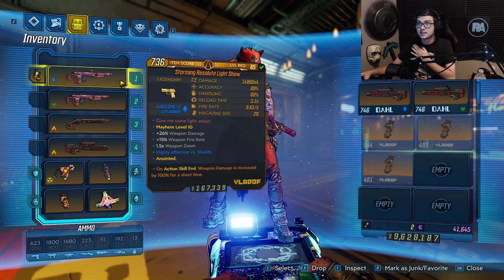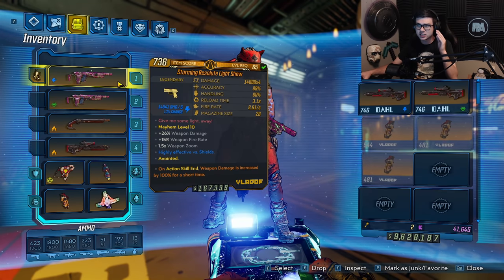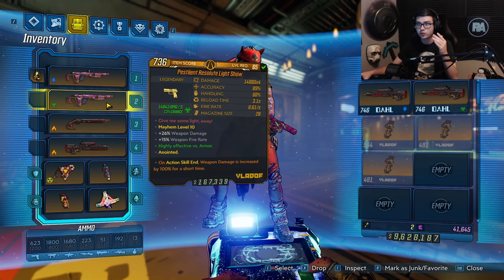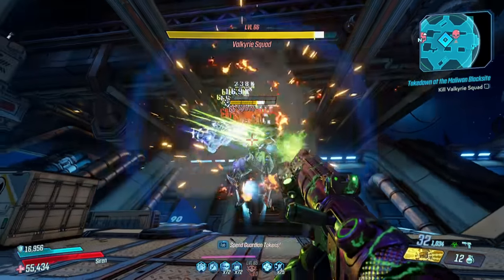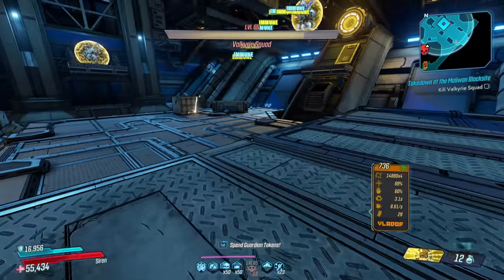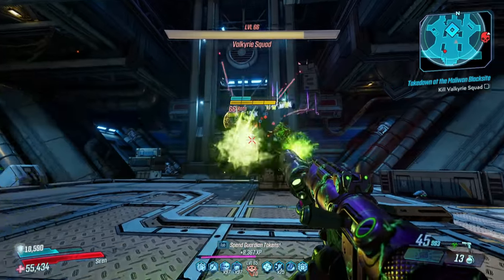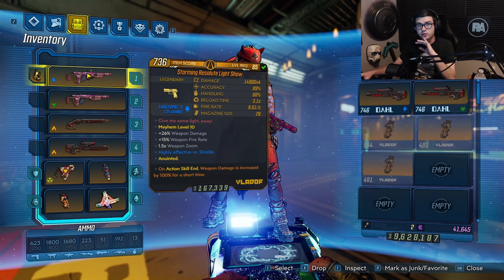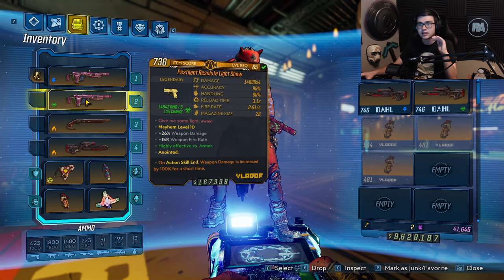What I like to run personally is the Light Show. This is still one of my favorite weapons in the entire game — it is essentially just a small Monarch that you can be very mobile with. I have a Shock and a Corrosive one, both with an Action Skill anoint, so you get 100% bonus weapon damage. That anoint where you get another magazine with bonus elemental damage is the best anoint for a Phase Grasp build. Any Shock or Corrosive target, you're going to destroy them — it's really good for both takedowns.